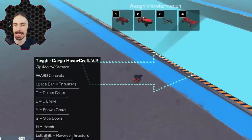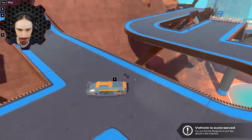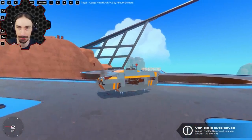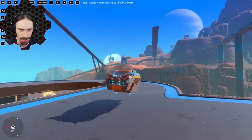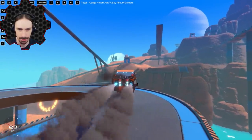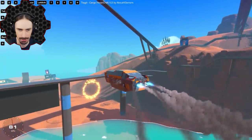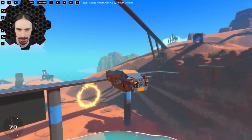Up next we have the cargo hovercraft version two by About Four Gamers. This looks like some campaign mode style stuff right here. I don't know why I spawned this thing up here, but here we go. Let's see what happens. Is this a ground-based vehicle? It seems to just fly as well.